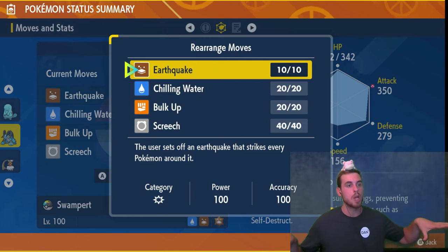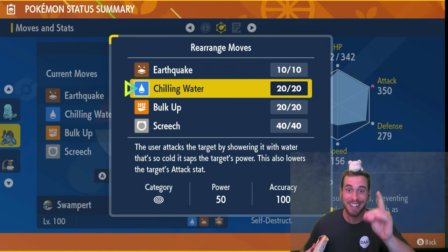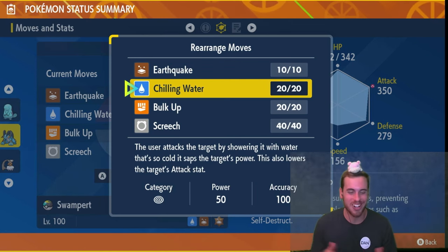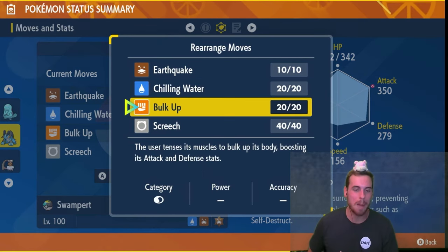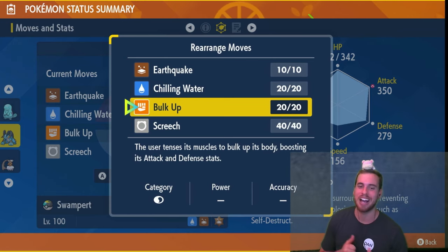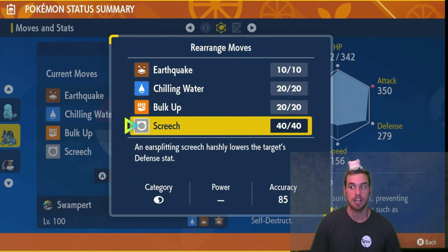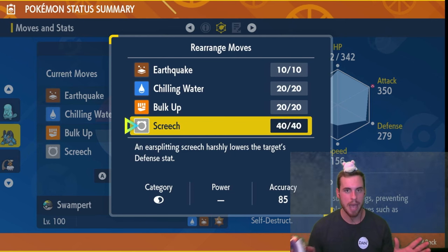We're using Chilling Water to charge our Tera Orb and give us some early-game survivability. Bulk Up gives us long-term bulk — raising our Defense and powering up our Attack for Earthquake. Screech we're going to use one time to soften up Ember and make sure we can still do big damage when it uses Bulk Up.